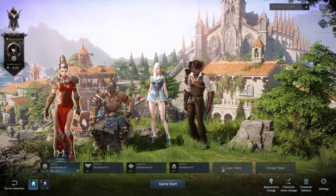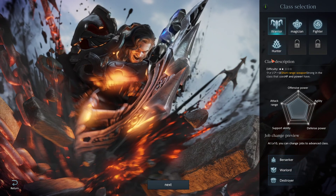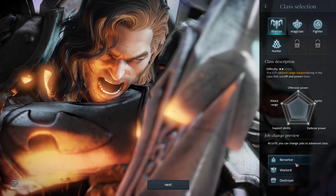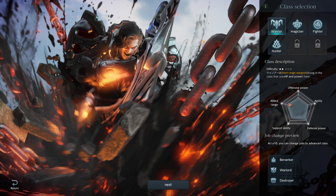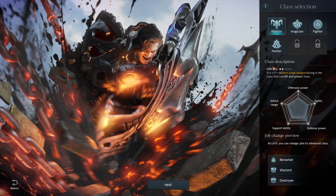Even in the character selection, even in the cinematics, all the language here has been translated. As you can see with the warrior, you've got the berserker, warlord, destroyer, magician, fighter, and hunter. These two are locked — I'm sure they'll be available at a later date.